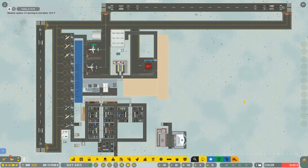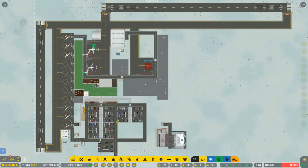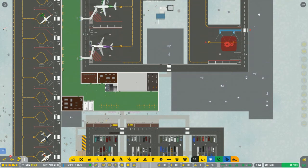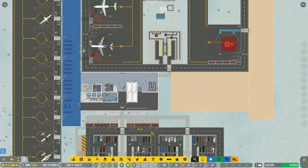My first priority is to move the staff room up to the second floor. That will allow me to repurpose this area with some shops — probably in the non-secure area, but I could even expand it for a secure area. Both of these could be used as secure area shops. I think I need to have at least one food place in the lobby area, and maybe a little souvenir shop as well.